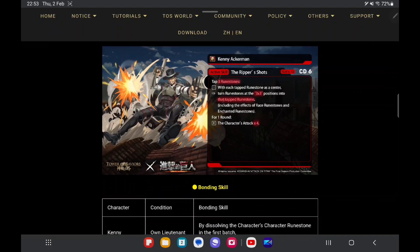His FT skill is: tap 3 rune stones, and with each tapped rune stone as a center, turn rune stones at the 3x3 positions into that tapped rune stone's type, including the effects of racial rune stones and enchanted rune stones. For round arm, the attack time is declared as 4.